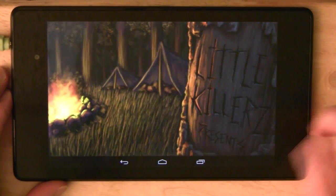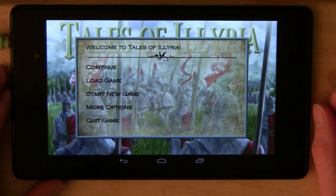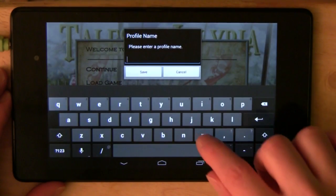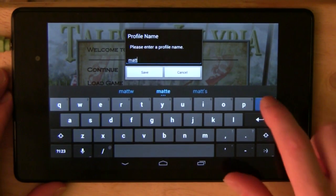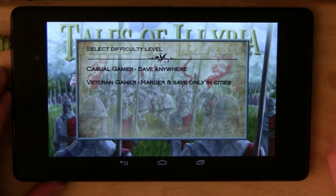Here we go with a game called Tales of Elyria by Little Killers — a team made up of two guys out of Austin: John Smith and Chad Miniccia. John does the lead design and graphics, and Chad does the programming. Very good team, very good game; very excited to be showing it to you today.